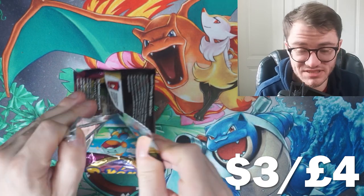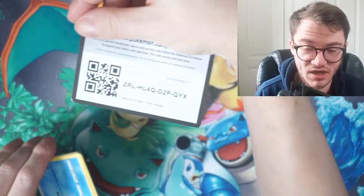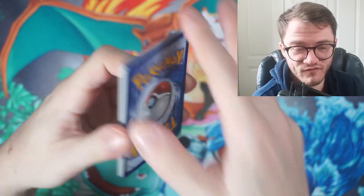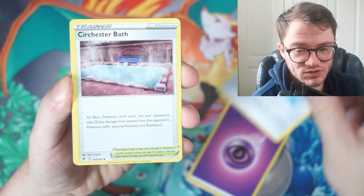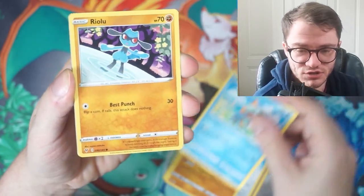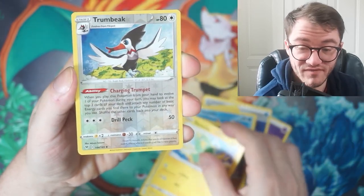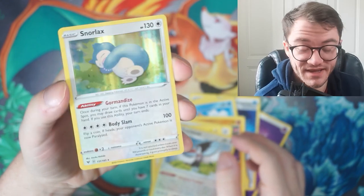Next up, Vivid Voltage — a great set to open. You've got the amazing rare subset and the chance to pull the rainbow Pikachu, which is worth an absolute ton of money — a very hard card to pull. These packs go for around four to five dollars or four to five pounds, and they're getting harder to find. Cards revealed: Chewtle, Rolly, Eevee, Toucannon, Trumbeak reverse, and a Snorlax hollow. We haven't had a hit other than hollows so far.